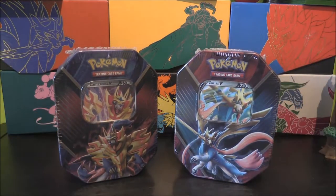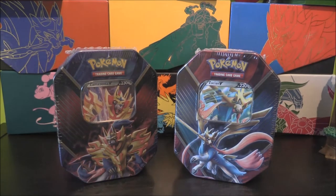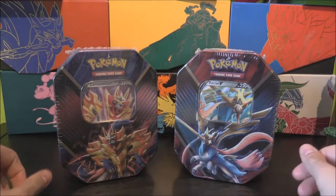Very, very nice tins featuring Zamazenta and Zacian V. One of these tins is more expensive than the other — I wonder why that is. But this offers us obviously the chance to get a Zamazenta and a Zacian V promo. It's the exact same card that we got from Sword and Shield, but slightly different with a bigger version of them — they seem to have enlarged them a bit more.